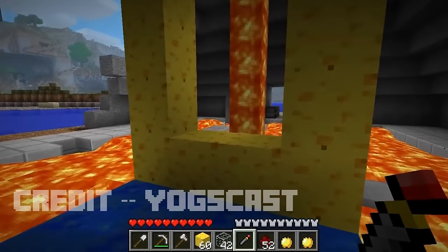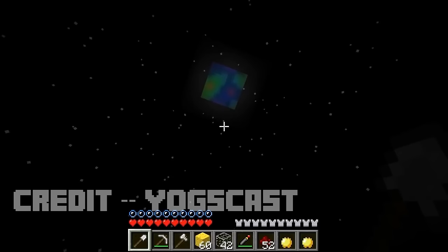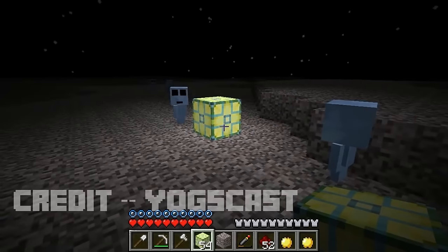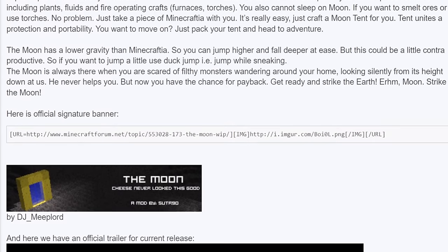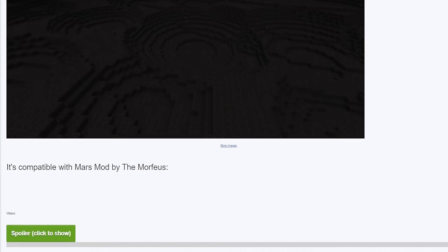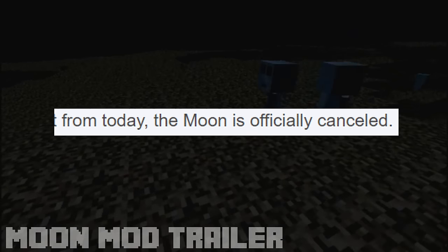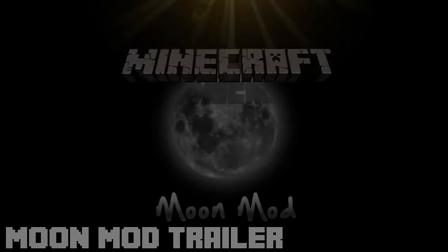The mod is a bit whimsical and goofy — to get to the moon, instead of a rocket ship, you have to build a portal out of cheese blocks, which Simon got a huge kick out of. The moon itself wasn't super interesting, just a dark hunk of gravel and stone with lowered gravity. You could see the blocky earth in the sky, which was pretty cool, and there were also little aliens running around. But other than that, the mod didn't offer much, though it had huge promises to be continued and added to. Unfortunately, the creator stopped working on it after the Yogscast video came out and never updated it again. Then Galactic Craft came out and this mod was lost to time — sad, but nostalgic.